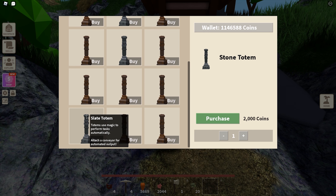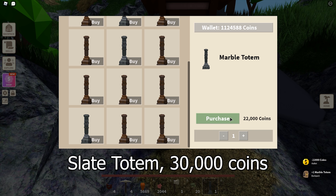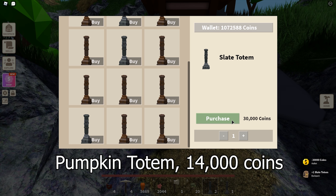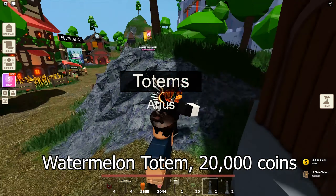Let's take a look at the new totems. The marble totems cost $22,000 each. The slate totem costs $30,000 each. The radish totem costs $12,500 each. The pumpkin totem costs $14,000 each. The watermelon totem costs $20,000 each.